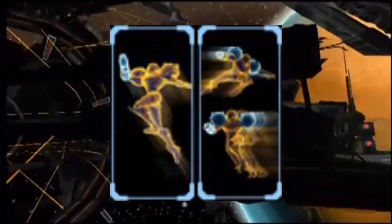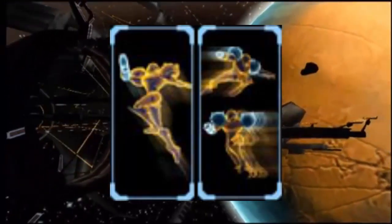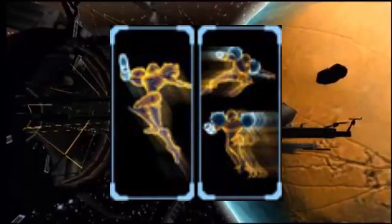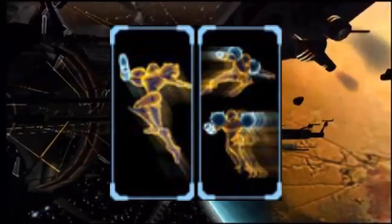Hiding unused in the game's data is this scan image of what appears to be a shine sparking Samus. An interview with Retro Studios reveals that they considered adding the shine spark and the speed booster, but after having difficulties adding them to the game, the idea was scrapped.